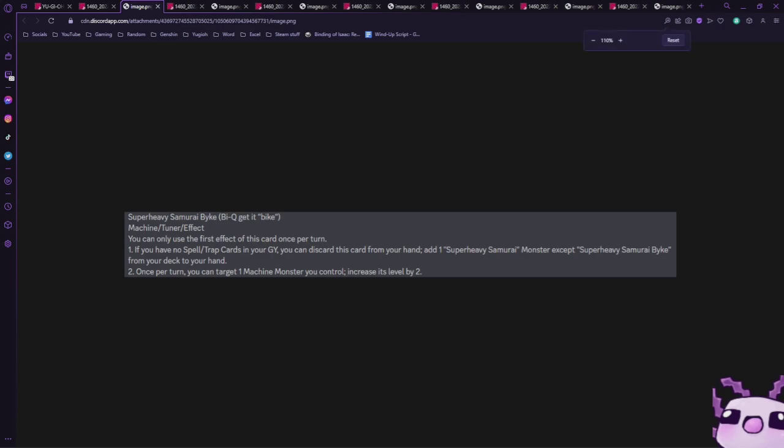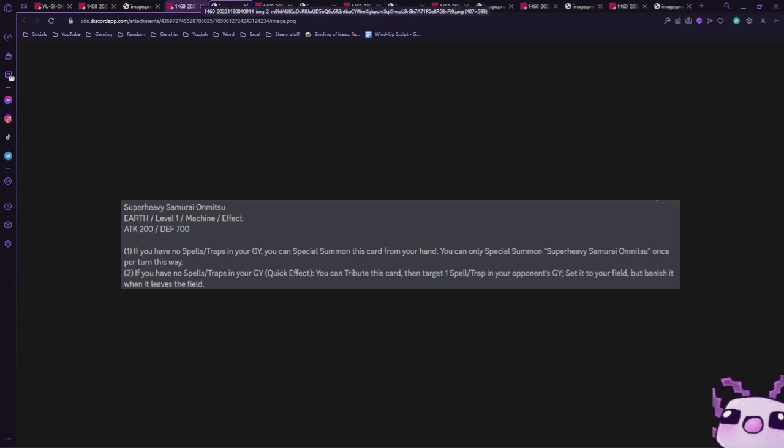Super Heavy Samurai Bike is a level two tuner effect monster. You can only use the first effect once per turn — if you have no spell or trap cards in your graveyard, you can discard this card from your hand to add one Super Heavy Samurai monster except Bike from your deck to your hand. Once per turn you can target one machine monster you control and increase its level by two. This card is really good — it's ash bait and searches any Super Heavy Samurai you need.